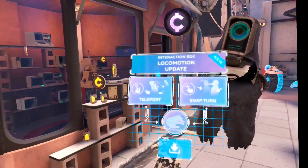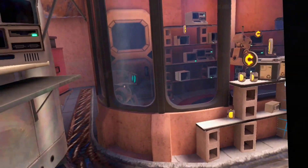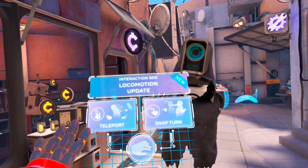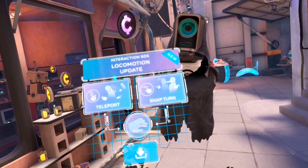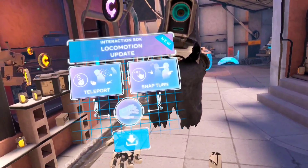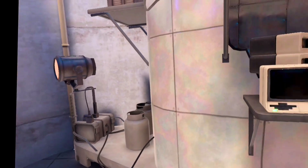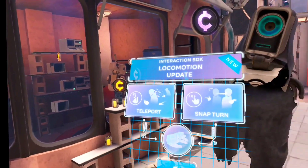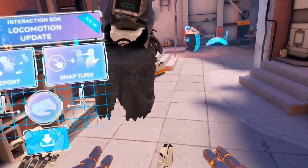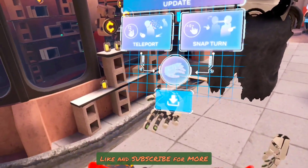I'm back in the app, First Hand. This is the second part — it's going to be more of an actual game where we're going to learn how to teleport and also do snap turning. Even though I'm probably not going to use that too much because I can freely just turn around. Hopefully things will be a little better this time because I put an additional light so it can track the hands a little bit better.